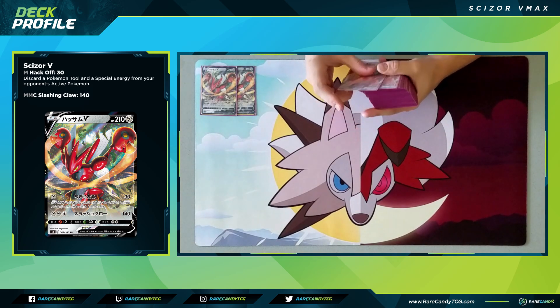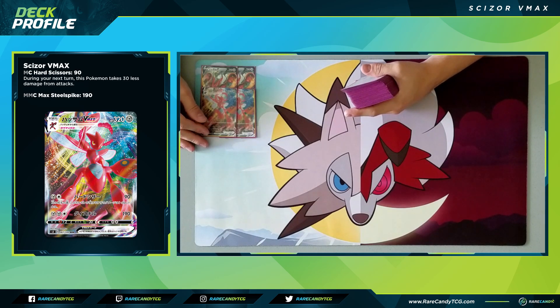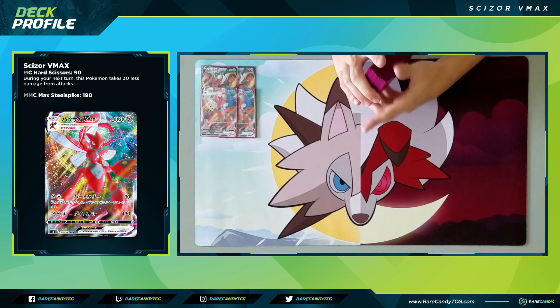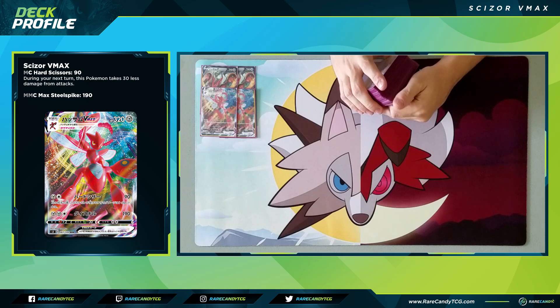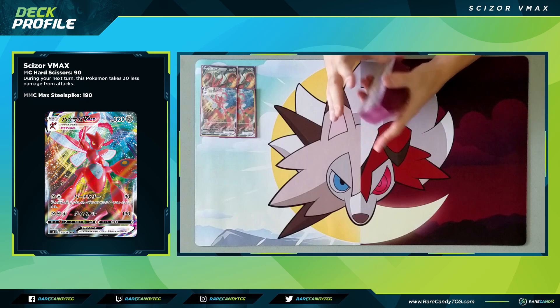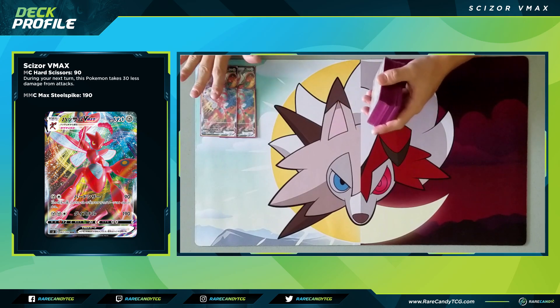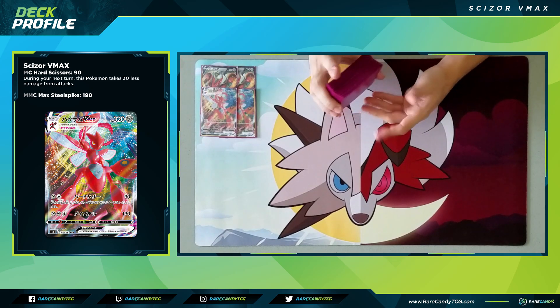We have two copies of Scizor VMAX as well. Scizor VMAX is a Darkness Ablaze Pokemon with 320 HP and two interesting attacks. At a glance they seem underpowered, but once we look at the other options in the deck they become better. The first attack for a metal and colorless does 90 and reduces your opponent's damage on their next turn by 30. The second attack for two metal and colorless does a flat 190. Ideally we're just trying to tank hits — we also play Lucario & Melmetal and other damage-reduction options, so that first attack can be pretty decent even at only 90.